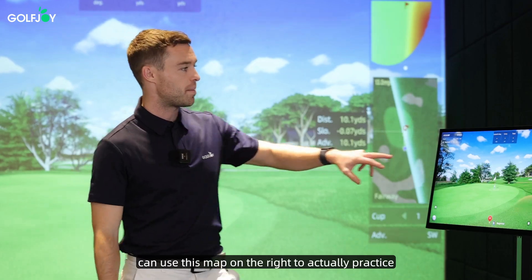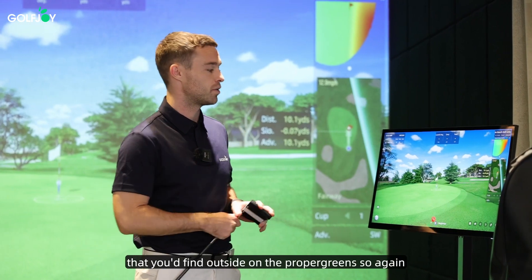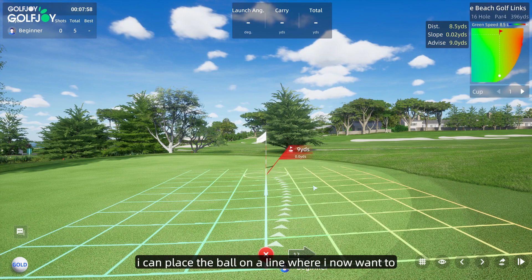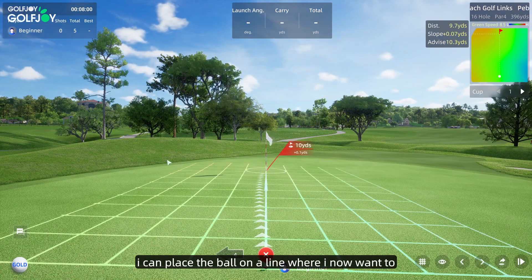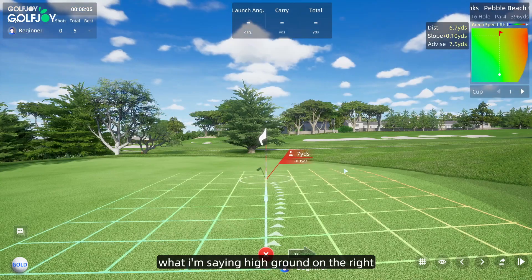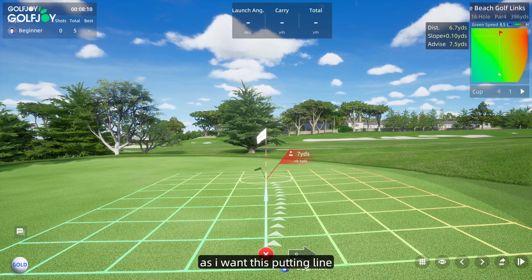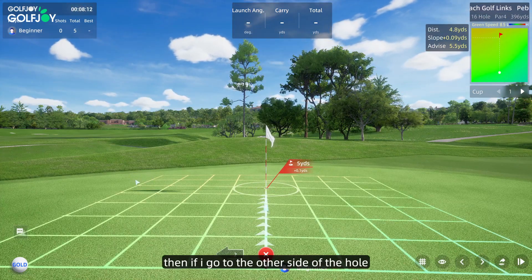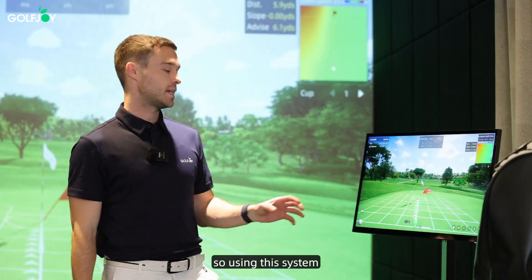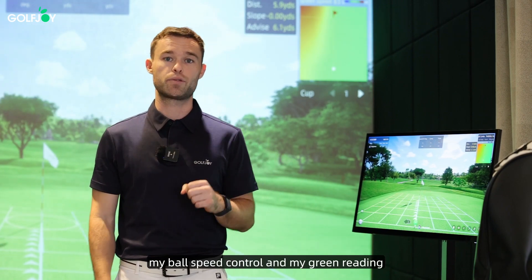You can use this map on the right to practice your putting and practice different lines and speeds that you'd find outside on the proper greens. Looking at red down to blue, I can place the ball on a line where I know I want to practice a right to left putt — high ground on the right, low ground on the left. I can practice as many times as I want on this putting line, then if I go to the other side of the hole it should give me the exact opposite line of a left to right putt. Using this system it's going to give me a lot of chance to practice my ball speed control and my green reading.